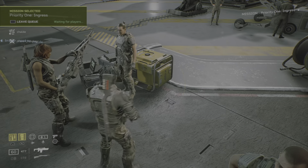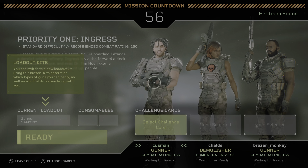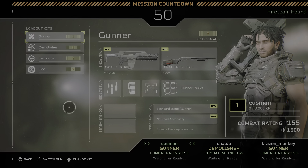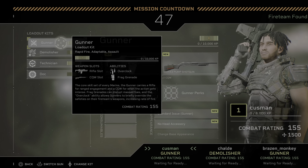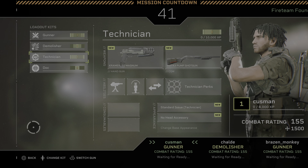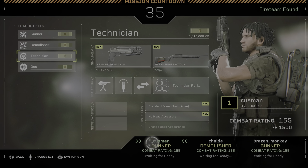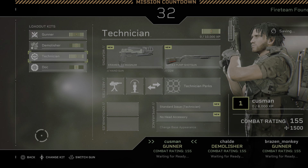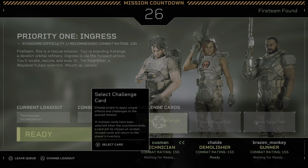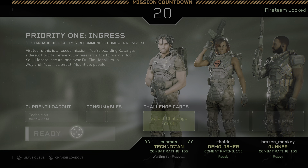Difficulty. Okay. So, I joined the queue. I don't... Oh, there's... Wait. Loadout kits? I'll be technician. Oh, okay. I'm gunner, I guess. I'll just start with the standard gunner, I guess. Yeah, and then select the challenge card. You can select the challenge card, whatever that means. If you don't have any, and then start.